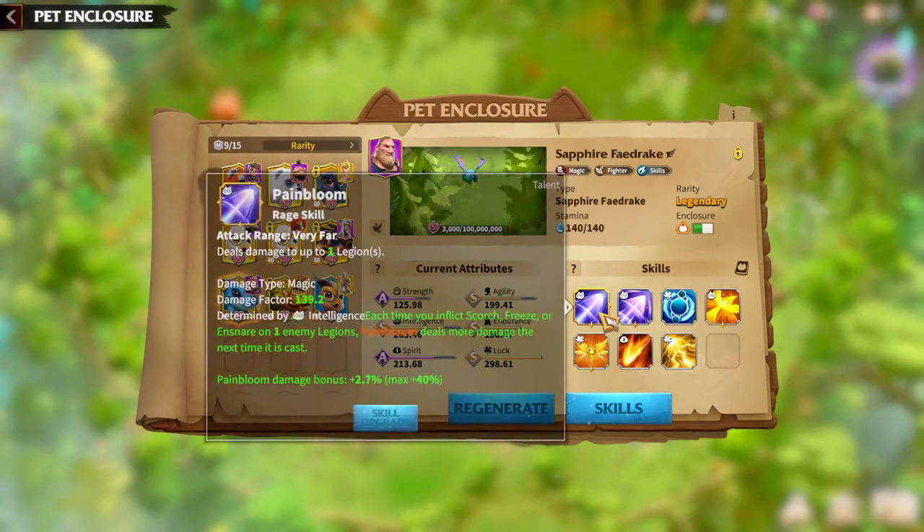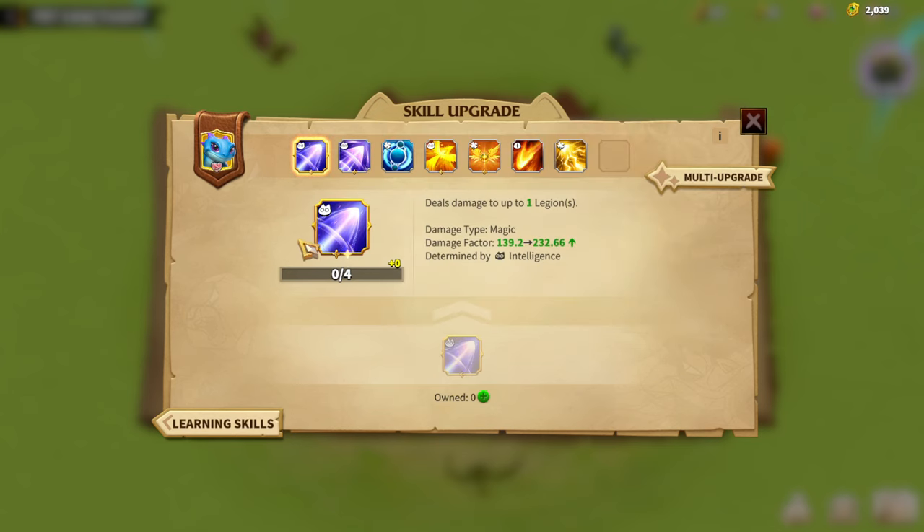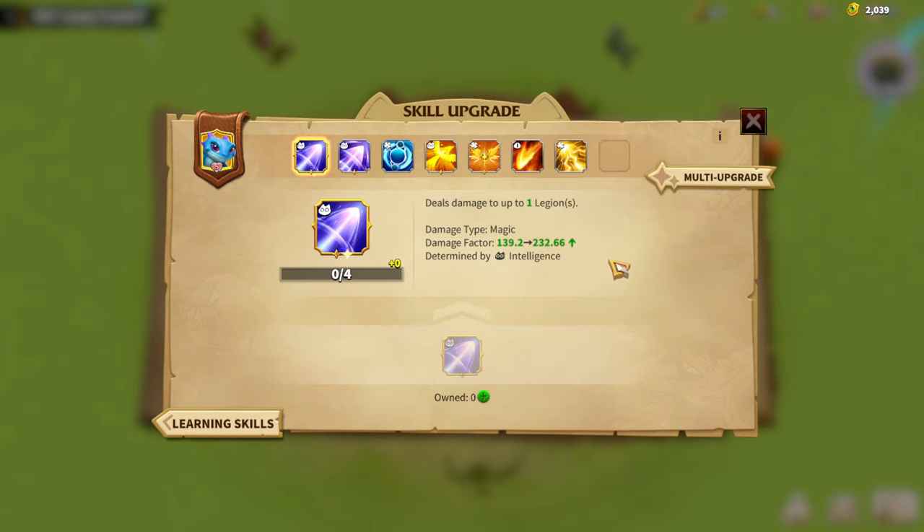For future reference, if you already have a one-star main skill like Painbloom, you would need one-star Painblooms to upgrade it to two stars. The difference in damage and stats between star levels is really, really huge. You can also get one-star or even multi-star skills randomly by capturing beasts on the battlefield. I like this kind of randomness where you can also earn it yourself by collecting skills, and sometimes you get lucky and get a two-star or one-star main skill.